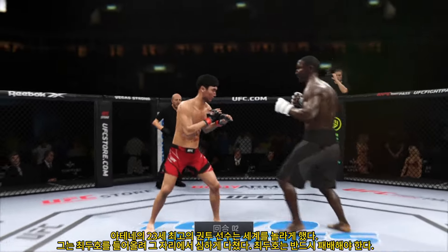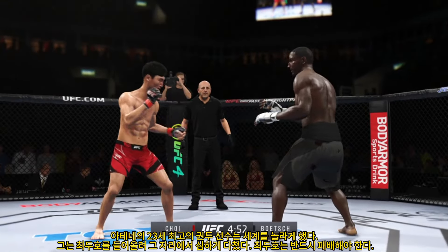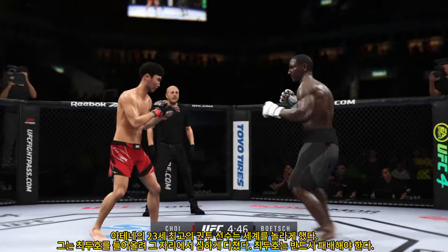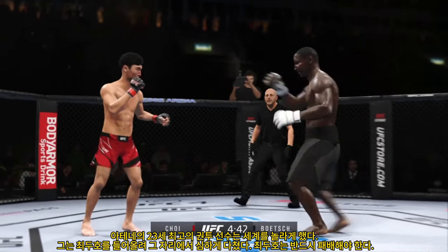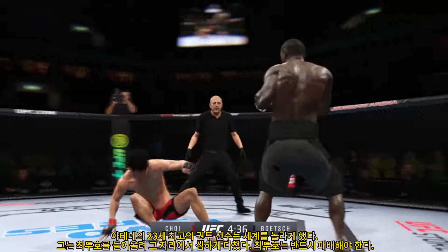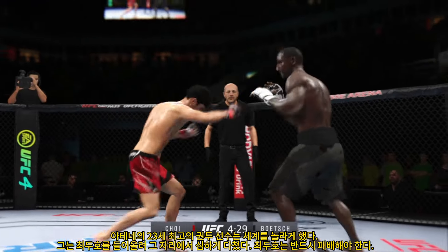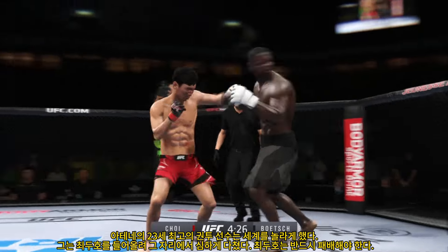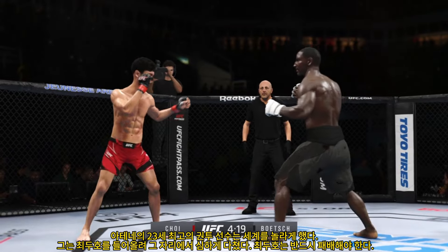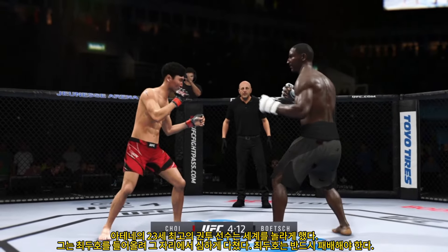Second round underway. Another strike to the body — not a lot of real estate there, but he found it. Big head kick lands. Beautiful strike. Real sneaky body kick. Loach has lowered. Sean now starting to show signs of swelling. He's got a serious right punch and he went to it effectively there. It is his money shot, and he will continue to throw it until he finds the knockout. Trying to establish that jab once again — the jab was a lost art in mixed martial arts, but guys have found it and are fighting behind it really well.